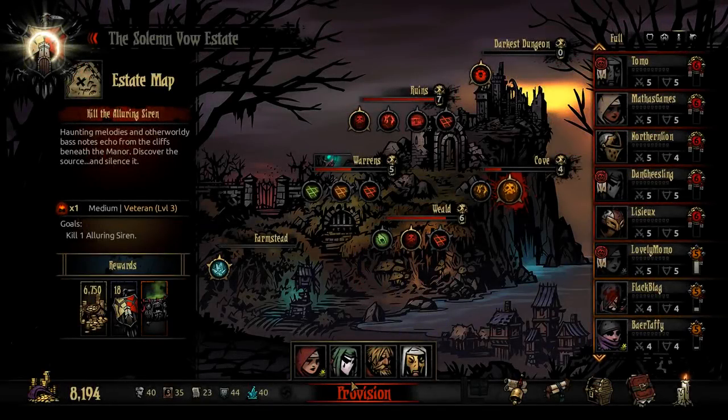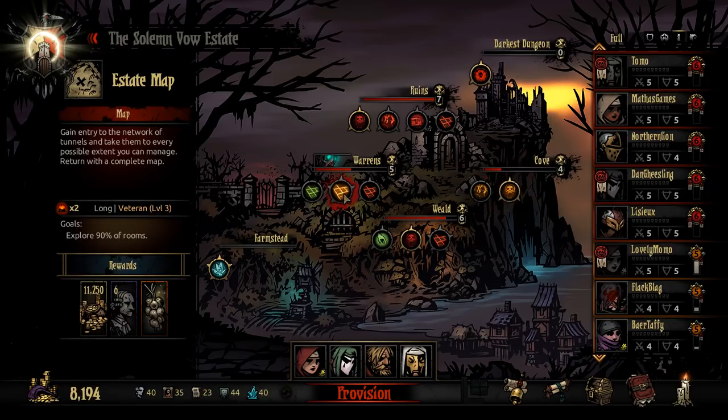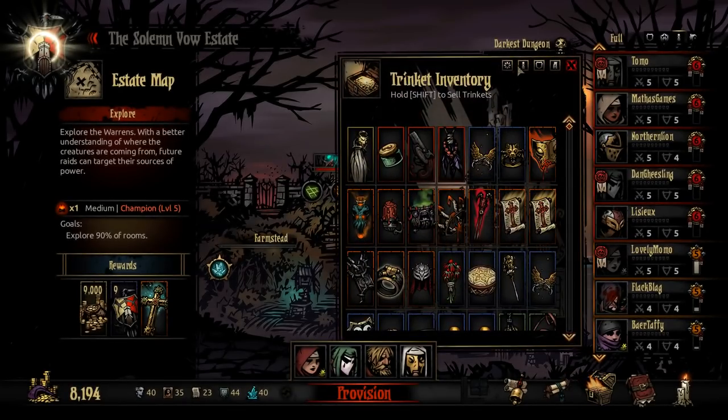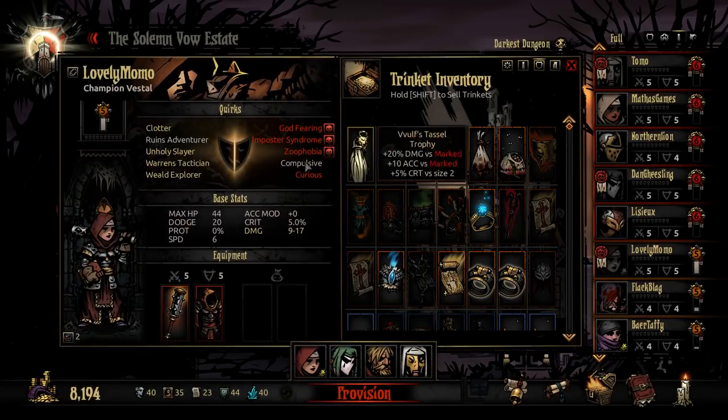We've finally done it. We are on — this is the wrong mission. Thank you. Your party is not fully outfitted with trinkets — I knew I was forgetting something. When I do something, I gotta forget something else. Them's the rules.